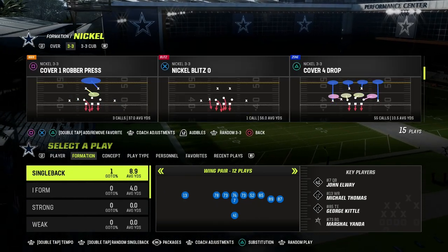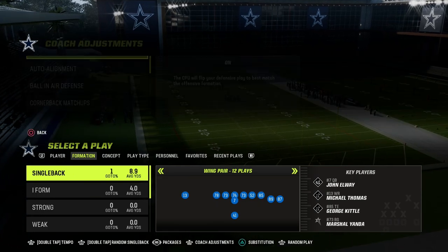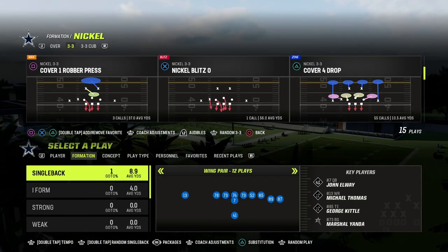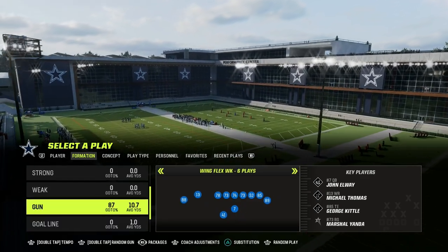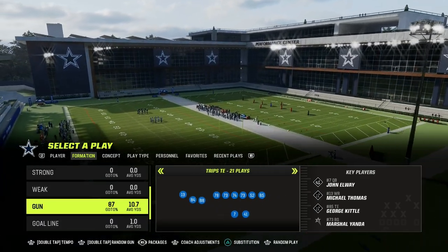I haven't talked about trips tight in in a little while, so I wanted to do a video just kind of breaking down why shallow cross is so good and how you can actually run it in multiple different ways from the trips tight in.